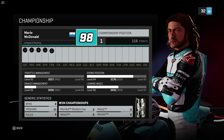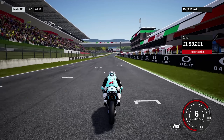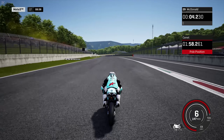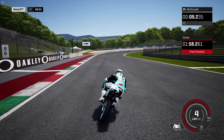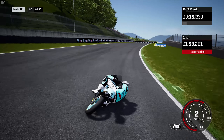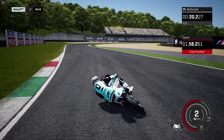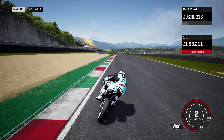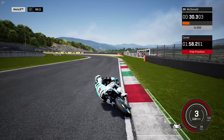We're at the Mugello Circuit in Italy. McDonald goes in for the first of three possible laps in qualifying, needing to beat Canet's 158.2 on this very fast and challenging Mugello Circuit. Trying to avoid all the riders coming out of the pits.